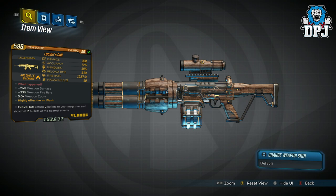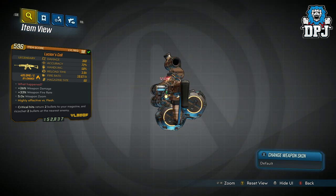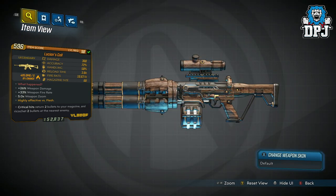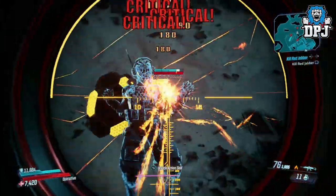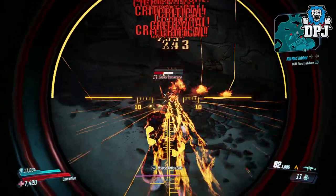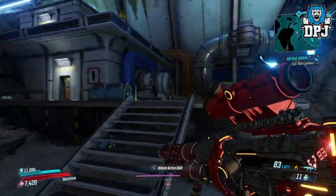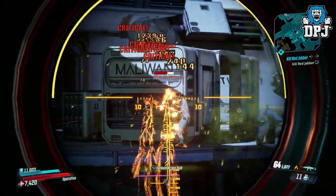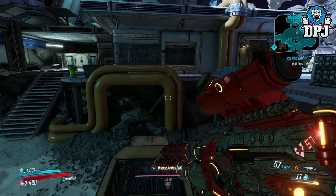Next up we have a weapon which basically gives you unlimited ammo while hitting like a truck at the same time. It's called Lucian's Call, and it looks like something you'd see a Terminator hunting you down with. It has 2 barrels and a 16-round magazine. This weapon's speciality is that critical hits return 2 bullets to your magazine and ricochet bullets to nearby enemies. With a sniper scope it's deadly accurate, and getting ammo back directly into the clip on critical hits means against bigger bosses, you can absolutely drill them with no issue of ever having to reload. It's simply amazing.